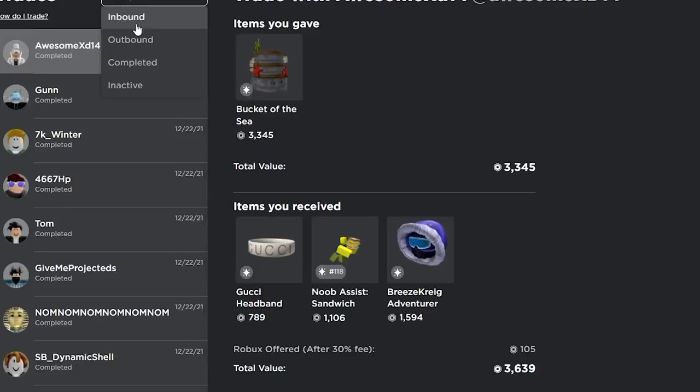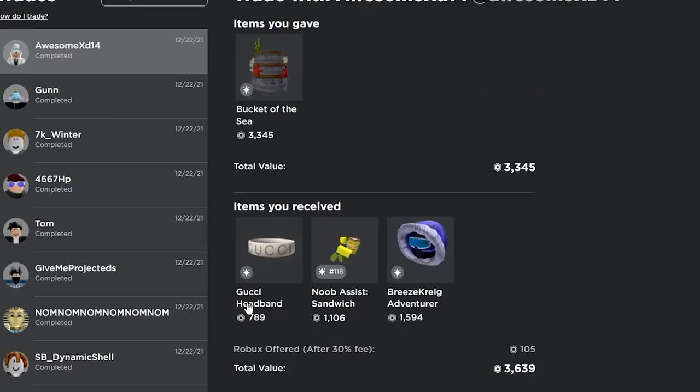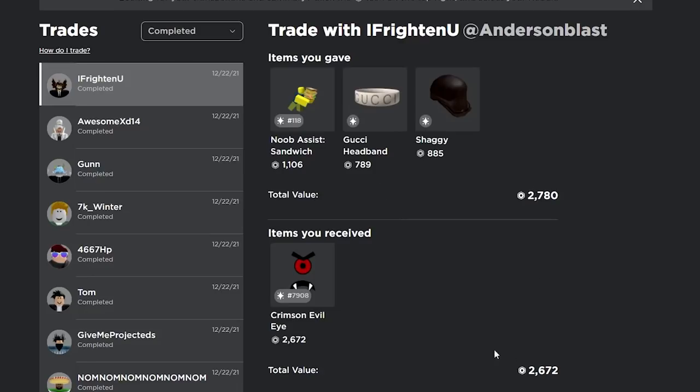Gucci to Ralph Lauren — nice, he accepted. That was a pretty decent trade. All these items are good. Gucci is a little bit projected, usually around like 700 in reality. I gained like maybe 200 on this trade, which is nice. Not bad at all — I did overpay a little bit but it's crimson evil eye which is good, and shaggy is low again at like 1.2, so I'm overpaying a lot but I'm gonna trade this thing right away.